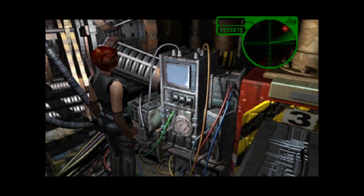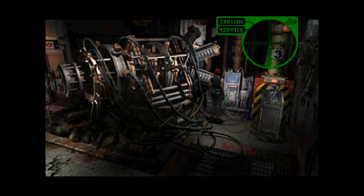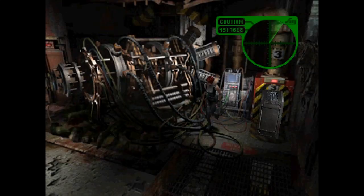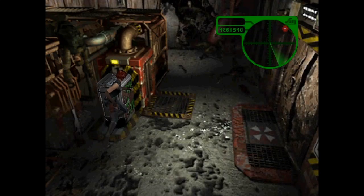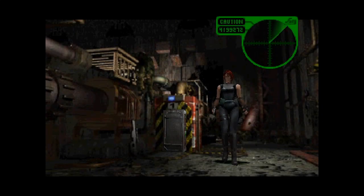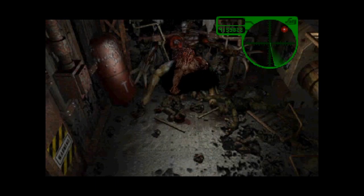Kind of makes you wonder how I defeated Nemesis seven times — oh yeah, because you get the infinite ammo on the seventh encounter and that changes everything. So basically by the time you leave the clock tower you have infinite ammo for a gun of your choosing. Seems kind of cheap, but when you consider the cost of fighting Nemesis every time it makes sense.